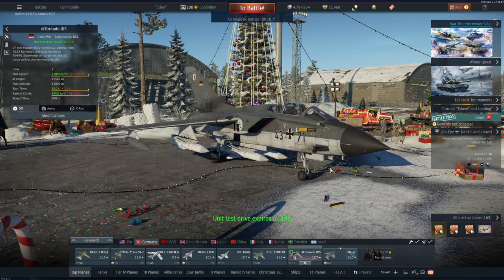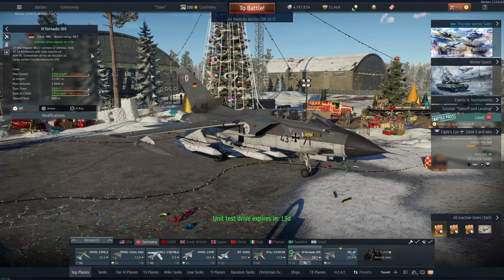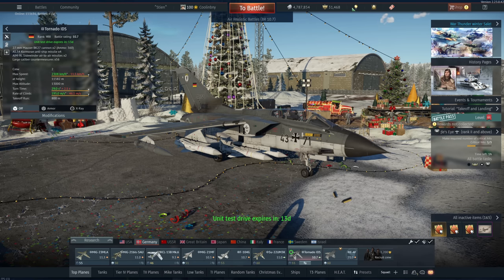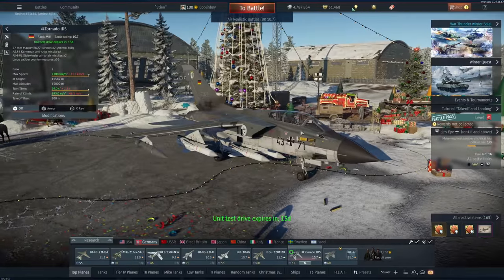Hey everyone, Tankenstein here. In this video I've got your first gameplay and overview for the Tornado IDS Marine Flieger. This is a German rank 8, battle rating 10.7 strike aircraft that is coming in the current event — I believe it's Winter Quests at this point. There are so many different events that you just kind of forget their names and vaguely remember there's an event going on in the background.